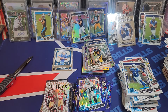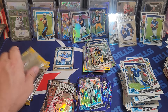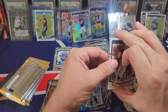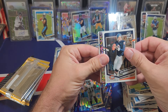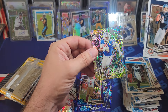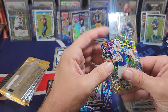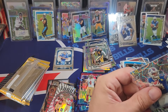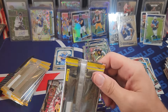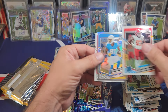We got a blue — short print or case hit. We have lasers — please don't be junk. It's not a downtown. It's going to be a Diggs mythical... Stefan Diggs. He's not a Bill anymore — he's a traitor. Stefan Diggs on the mythical. That sucks. I'm a Bills fan and he left the team. I saw a Bill and thought maybe I'd get Josh Allen — that would have been sick. We got a case hit, but that's not gonna satisfy the rip.